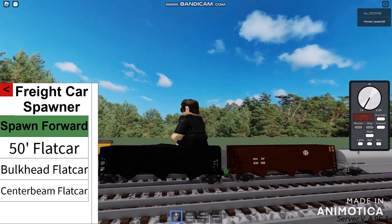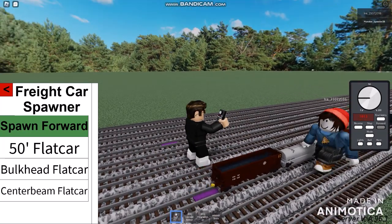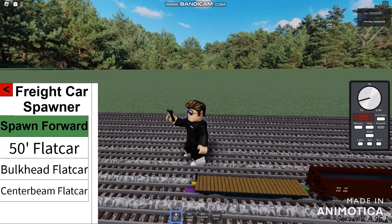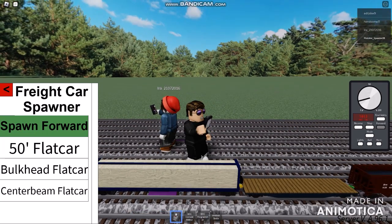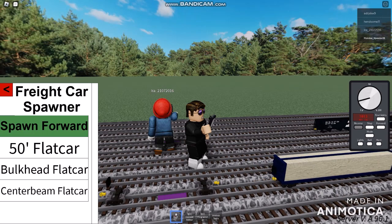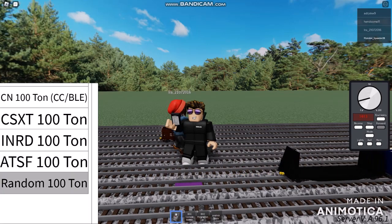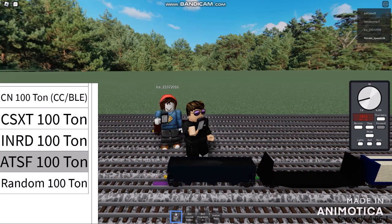Looks like we're gonna be redoing another one. Looks like we just gotta be leaving up this part here. I'm not sure I'm gonna be heading all the way to reverse. I feel so cursed with my connection — all because of her. Let's be retrying another one. This is not a gondola. Another one must be the bulkhead — a black bulkhead. Finally let's do a random 100-ton open hopper. Looks like that must be almost it.